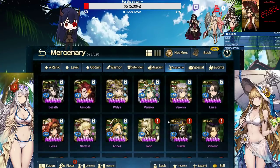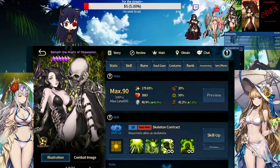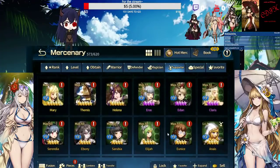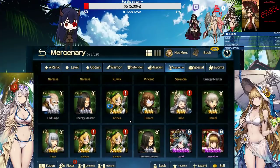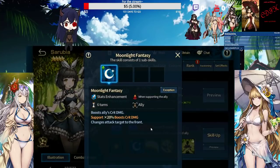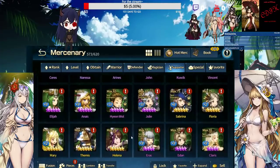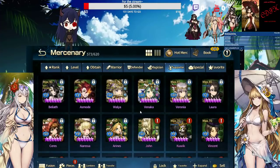For supports, I would recommend a variety of tiles as well — line tiles, 3x3 like Believ. You basically have a combination of units with different tile ranges: Feraunia, Cerubia — to give you more options to deal with different problems. Cerubia changes the attack target to the front, which is quite a nice option to have in UA. Then you have more niche supports like Temis and Helena, depending on your lineup and game plan. Other than the top supports everybody uses — Venaka, Veronia, Laura, and Believ.